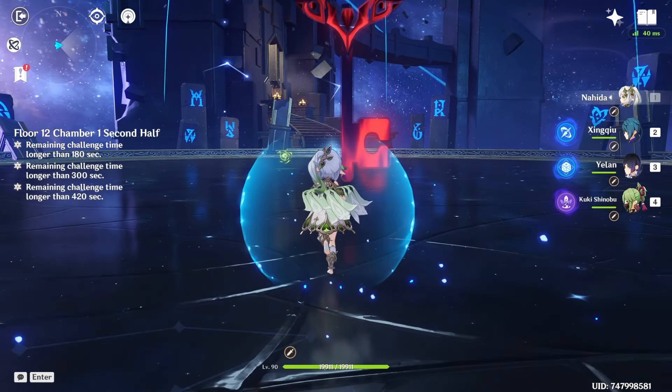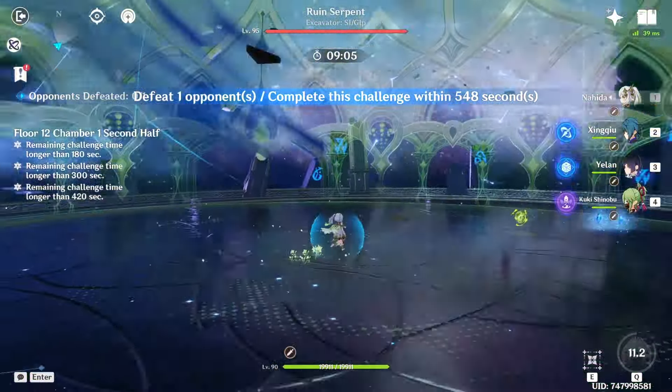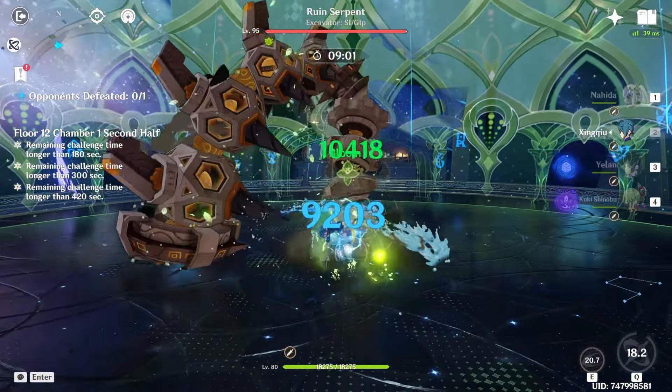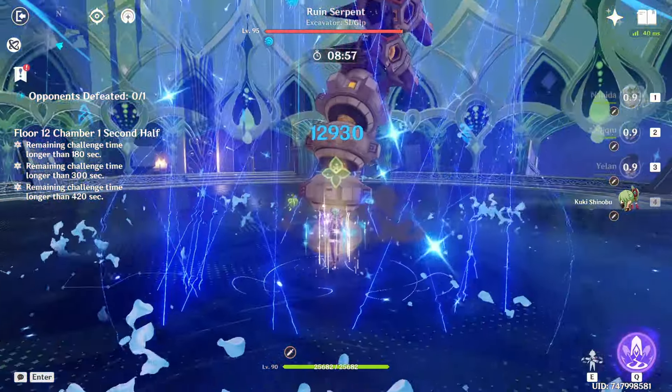The goal is always to clear in 90 seconds, because combining the two - 90 seconds on both halves - that's exactly how much time you need for 3 stars. Now, it is nice here that we can use our Nahida ult without it being a time loss.